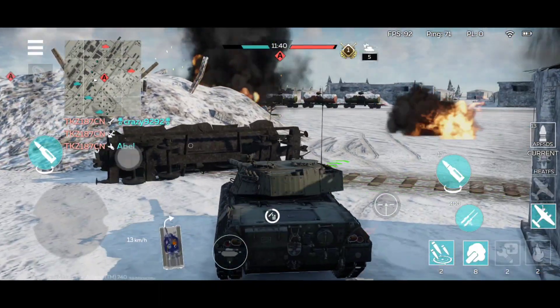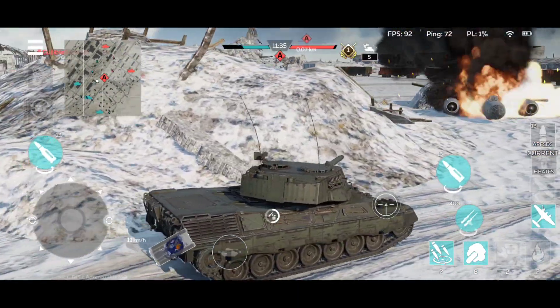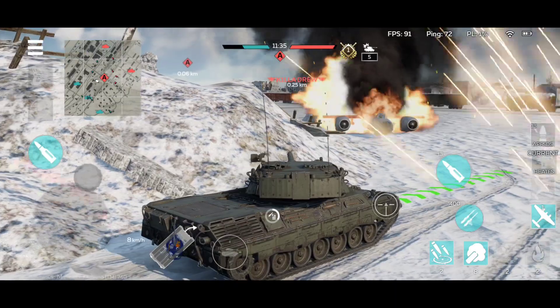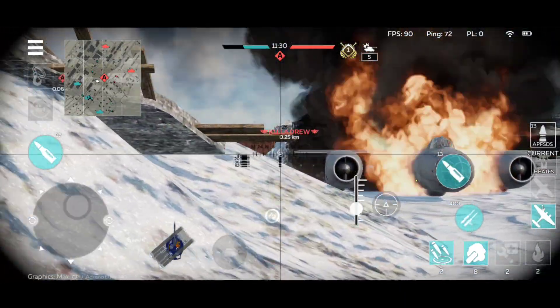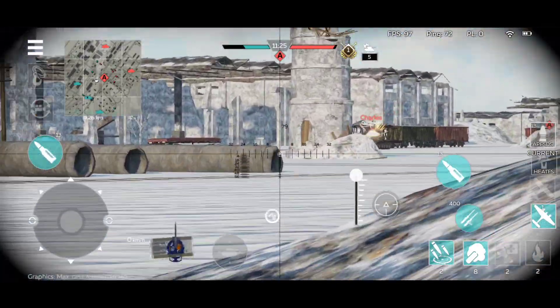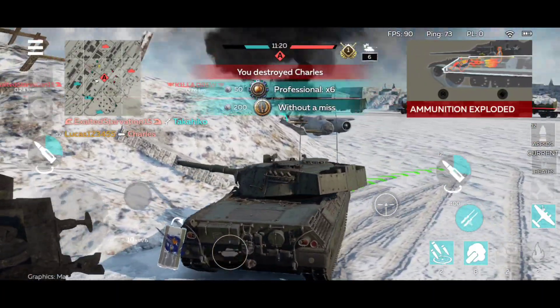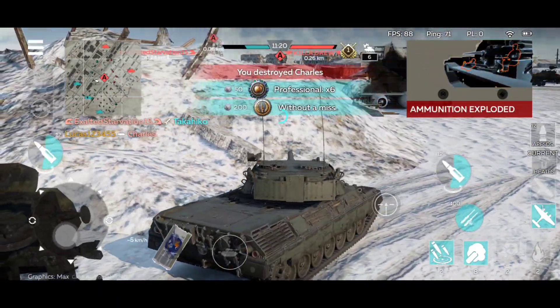Its reverse speed is pretty solid as well, although it feels like the reverse speed on the Leopard 1 is a bit faster. But Leopard tanks in general have very good reverse gears — they're very fast in reverse, so you can shoot and quickly go back to cover, which is an honestly very nice and valid tactic.